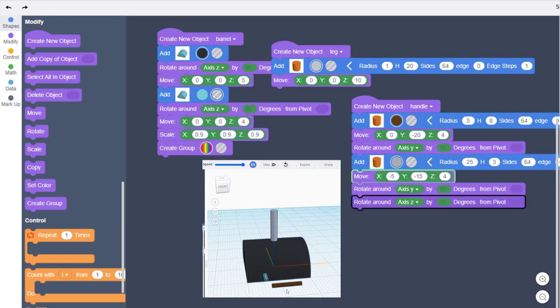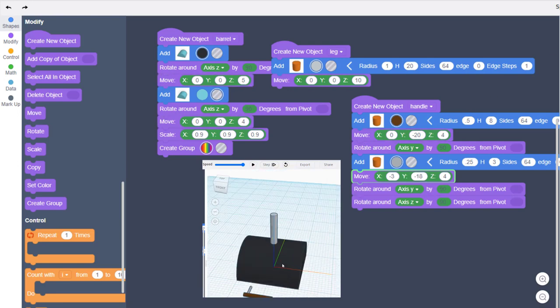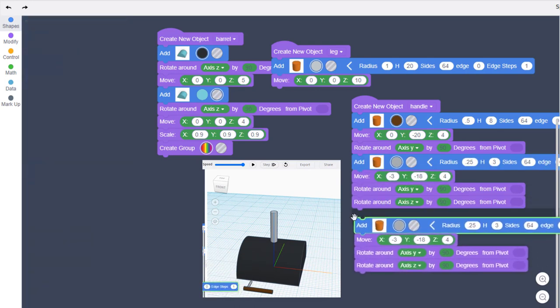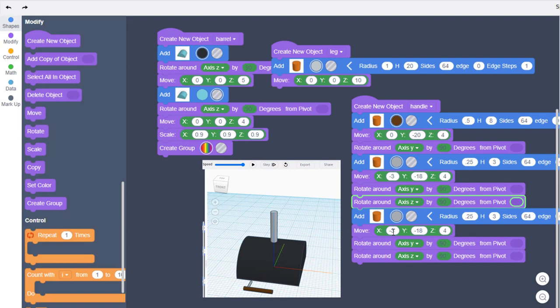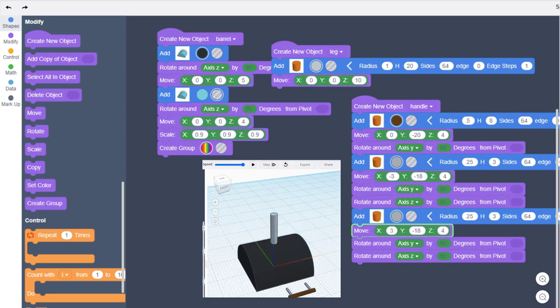Let's change X left and right — let's go negative 5 and hit play. It moved too far out, so let's try negative 3. That lines up with the edge. Negative 15 on Y is not far enough back, so let's try negative 18 — hit play and you can see that did connect. Because our code is reusable, we can just duplicate it. If one is at X of negative 3, the other goes to positive 3 — hit play and our grill handle has been created.